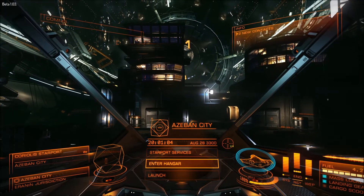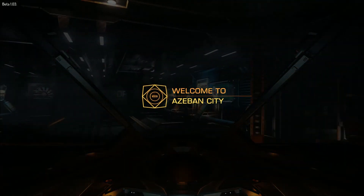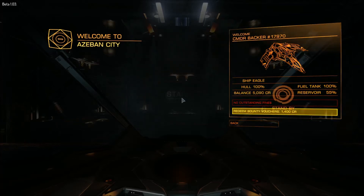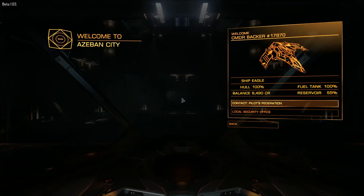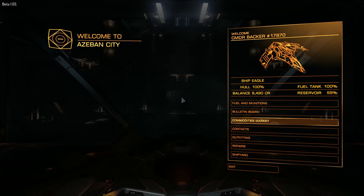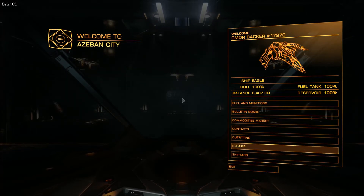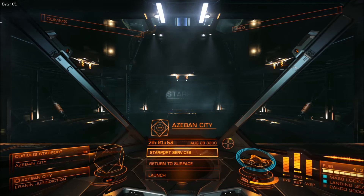You want to cash in those bounties you got. Go to Contacts and you want to go to the Local Security Office - boom, you've got your bounty vouchers ready for you. Cash them in and that's it. You can also go to Pilots Federation and pay off any fines that you have. Make sure to refuel - in the beta it's super cheap. You can pretty much stay out there at that Federation area and grind away and amass a ton of credits. That's one of the ways to get about in this game.